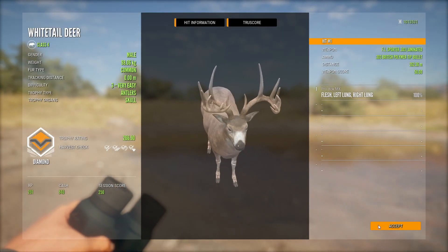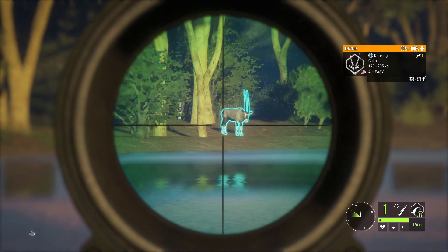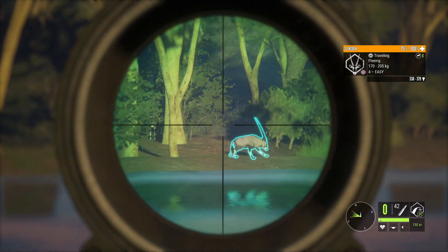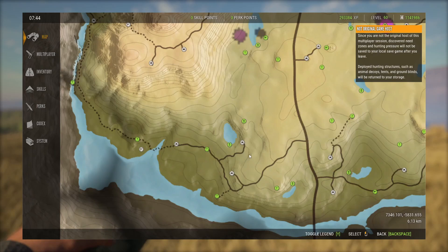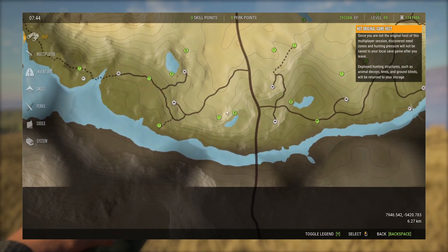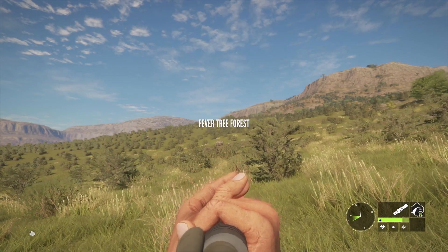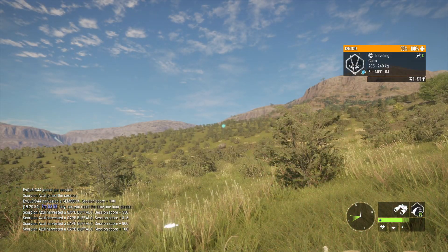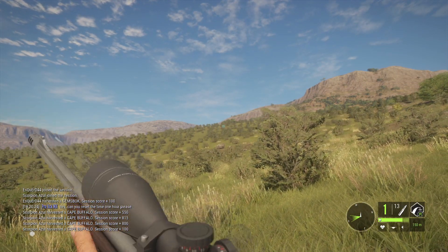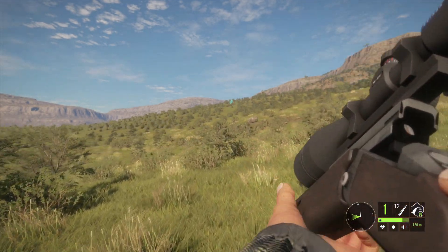Coming in at number 4 we have the Female Gemsbok. This is a diamond that used to be even easier to get in the past, but even with the decrease in their spawn rate they are still very easy to get due to the giant herds you can find in certain spots. There are two fantastic lakes: the first one is this lake down here, which is loaded with them in the morning, and the other one is this lake on the right — both great at drink time. Your best bet is to check these spots on as many multiplayer servers as possible until you find a diamond. Always remember this is Female Gemsbok, because males can also make diamonds, but they are about 10 times more rare.